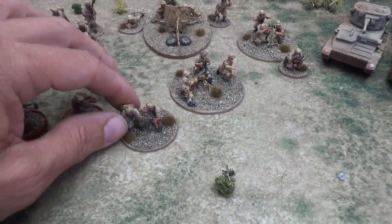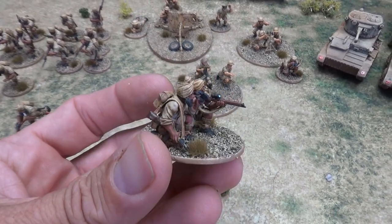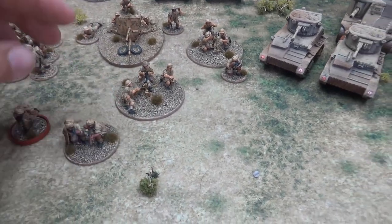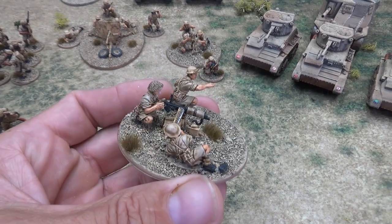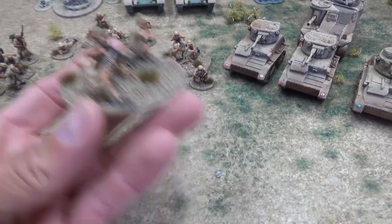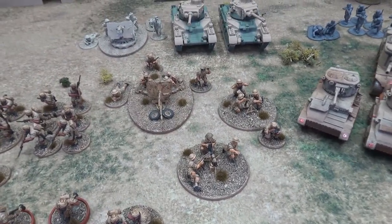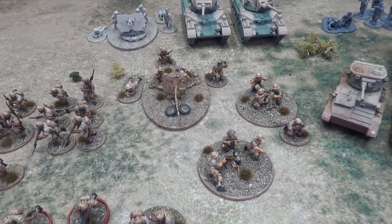I've completed the sniper team with stolen arms from the USMC box and a stolen scope from the Fallschirmjäger box. I've completed the Vickers machine gun team, and as I mentioned last time, I'm just going to use the British crew for these — I'm not going to try to modify them into Sikhs, as the size difference between the plastic and the metal crew is quite noticeable.